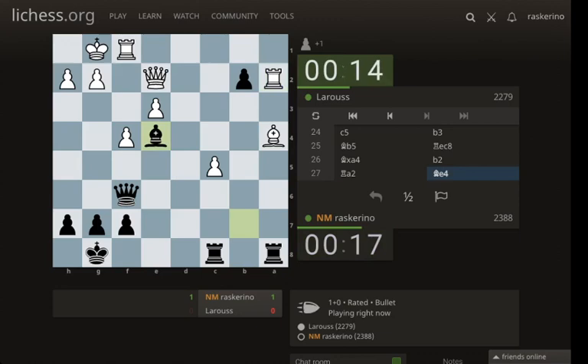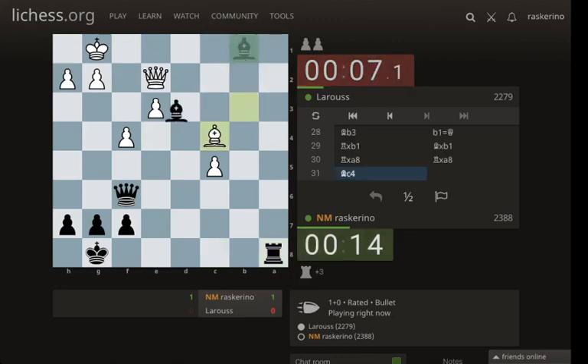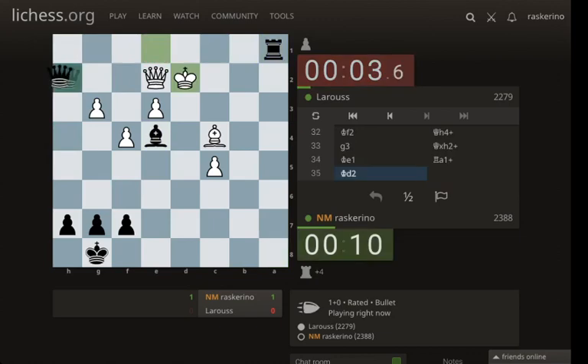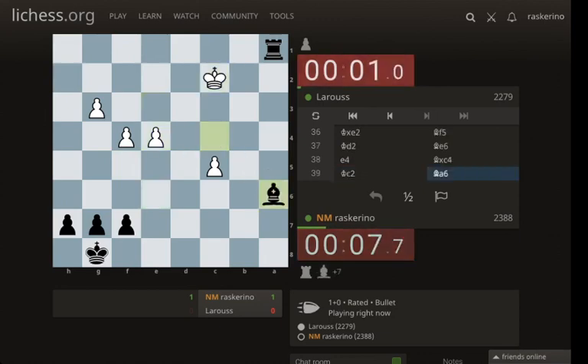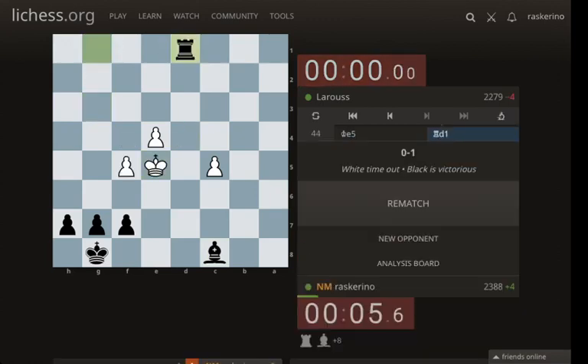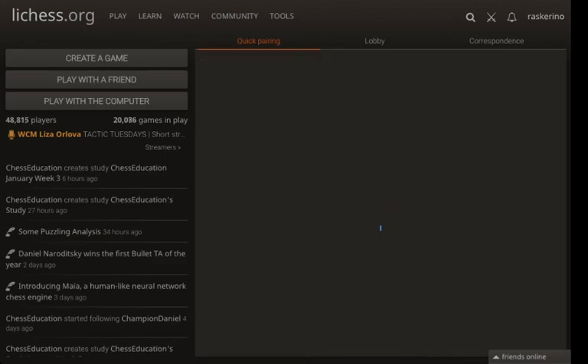We blundered one but b2 — this should be fine. They take on b2, a4 hangs. They play bishop c2, I have rook a2. Bishop b3 — didn't see that but I think I'm just up a rook. Queen h4 looks good; they play g3, take h2, other rook comes in. Try to swap bishops. Make sure they can't get a queen — cut their king off from supporting the pawn. Another one — that's three for four. I think I'm doing well.